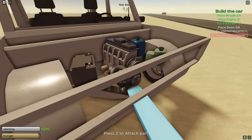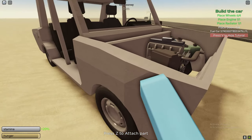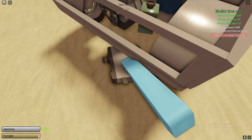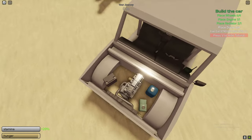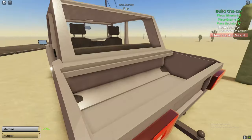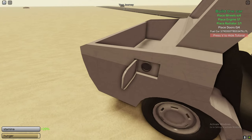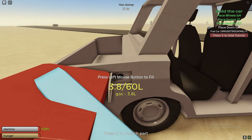It's kind of hard to actually do it, as you can obviously see — it literally got stuck under the car. You've got to make sure that the radiator is on the car by pressing place. Also make sure the engine is in the car, and make sure you've got gas. To add gas, pick up the gas container and put gas in the car like that.